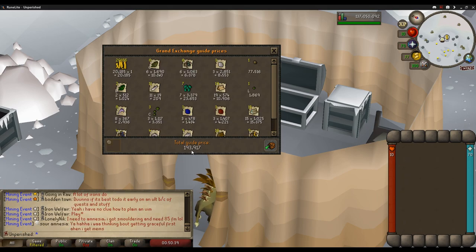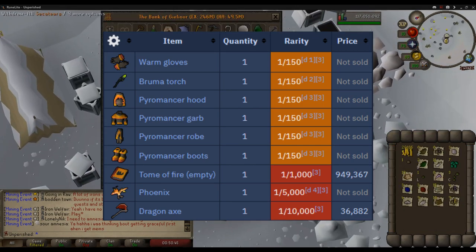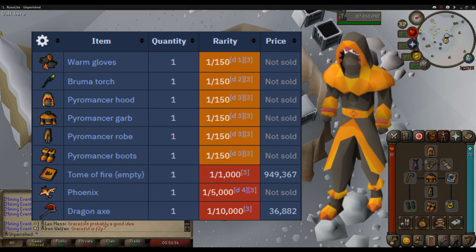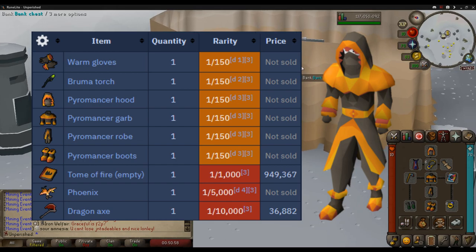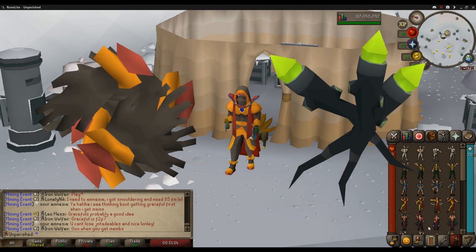There are 9 unique rewards obtainable from supply crates. Keep in mind that if you turn in a duplicate unique to Ignisia, you will get a supply crate with one roll that does not roll for a unique. The pyromancer outfit counts as warm clothing and provides 2.5% increased firemaking experience when the full outfit is worn. The warm gloves do not count as part of the outfit. However, you should keep extra warm gloves and bruma torches — once you have 3, the supply crate will instead roll for a magic seed and torstol seed respectively.